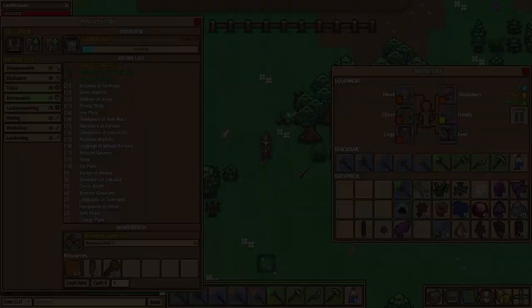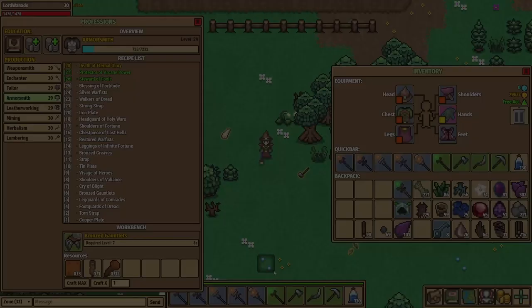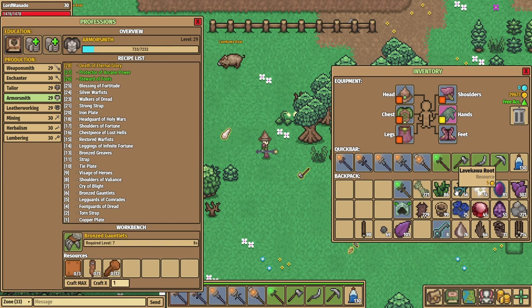Number two on my list is related to professions. You'll see that my inventory is full of various different materials. I've got the inventory space to do it, but you might have less space and not have all the pockets yet. It definitely fills up, especially once you start processing these resources as well.